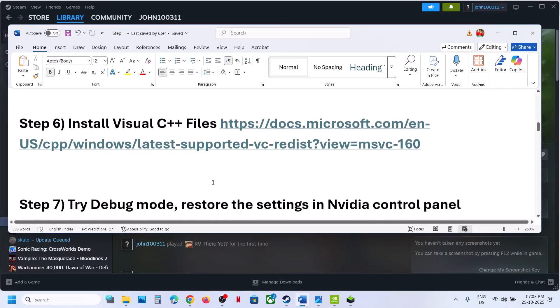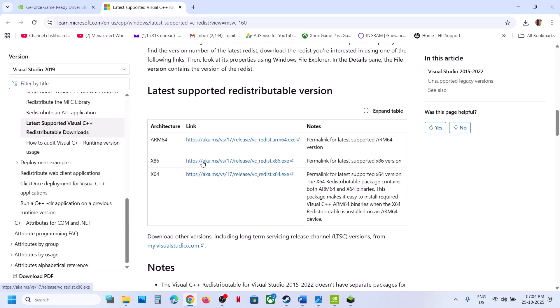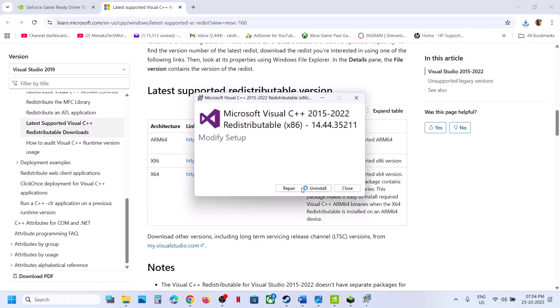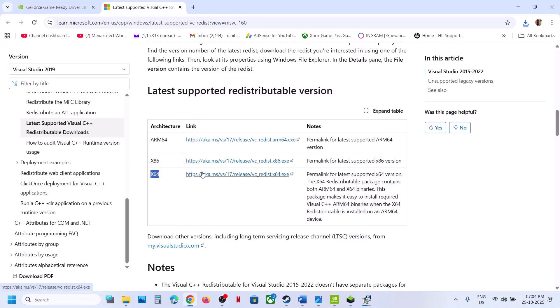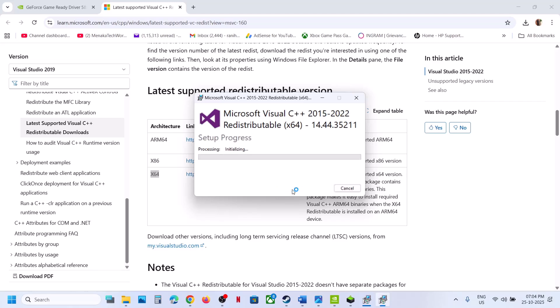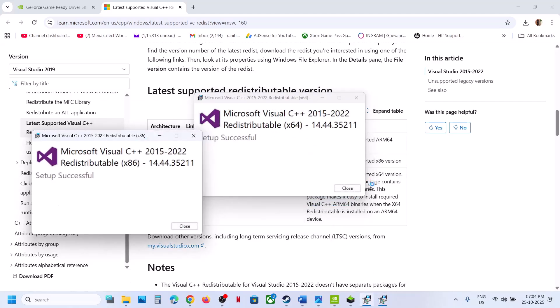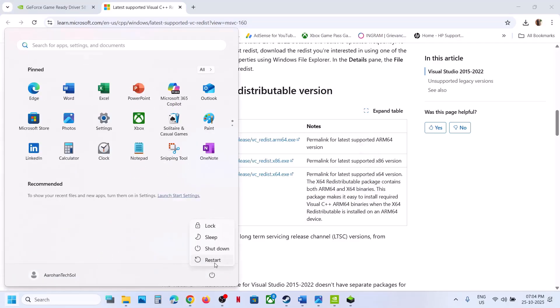The next step is to install Visual C++ files. Open this link in a browser — it will take you to the Microsoft website. Scroll down and you can see Visual Studio files. Download the x86 and x64 versions and run the .exe files. If you see the Repair option, click Repair; if you see Install, click Install. Once installed, restart your computer and then check.